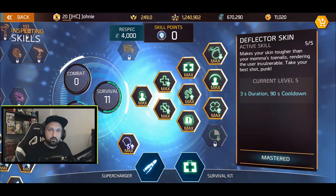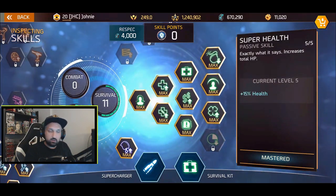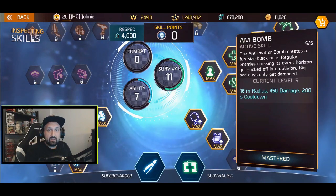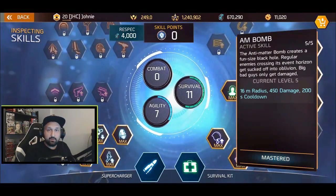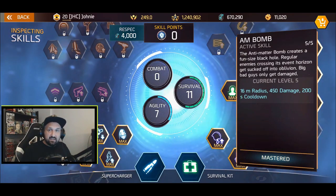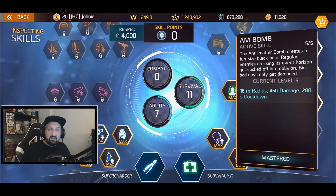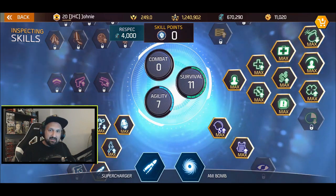You get 10% extra sprint speed with the Greased Lightning passive, an extra 10% movement speed, and the Ultra Reload. Don't ignore the first three skills on the survival tree — Deflector Skin is a very nice one even for PvP players. You've got Super Health and the Auto Heal boost which are pretty good survivability tools. If you play Ascendancy, some guys like to go with Deflector Skin and AM Bomb, which is not bad — you miss a bit of damage but it's still a nice build for PvP.